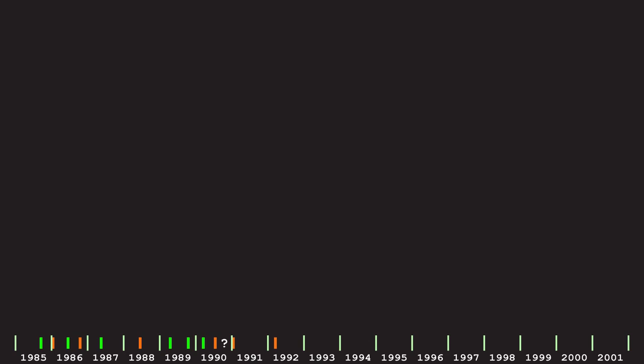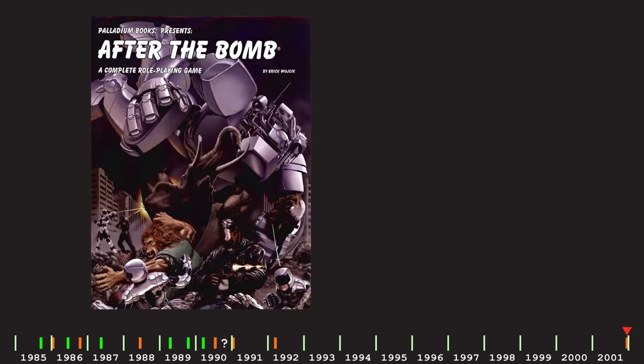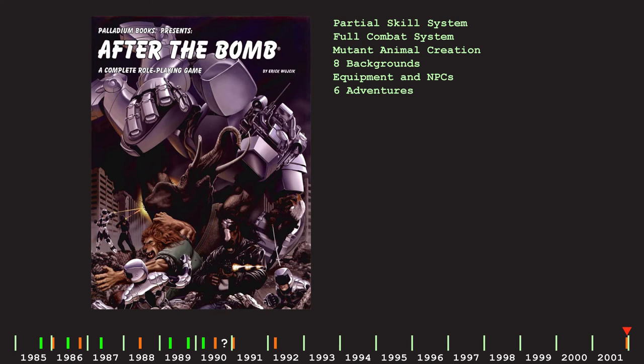Then nothing happened for nine years, but in December 2001 we got After the Bomb 2nd Edition, which is a complete role-playing game — well, as complete as the original TMNT book, at least. After the Bomb is now a 224-page book. Gone is any branding or reference to Mutant Turtles of a teenage variety, because they didn't have the license anymore, and if you look at the way things were going, they had kind of been distancing After the Bomb from the TMNT branding for a while. The backstory was updated with a strong focus on genetic engineering, and in particular a manufactured virus that caused all the spontaneous humanoid mutations in animals — surprisingly, they actually did update it to try and make it more relevant with modern technology.